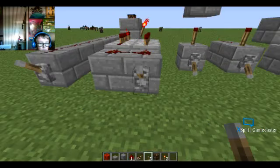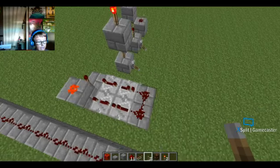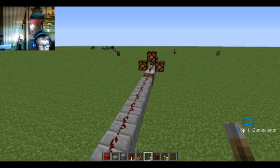You can always stop this clock by placing a block on the redstone or by doing this. I usually like doing it this way — just like that. That's how you stop it. Now you know about redstone repeaters and torches.